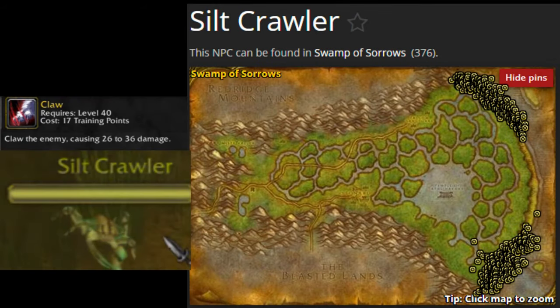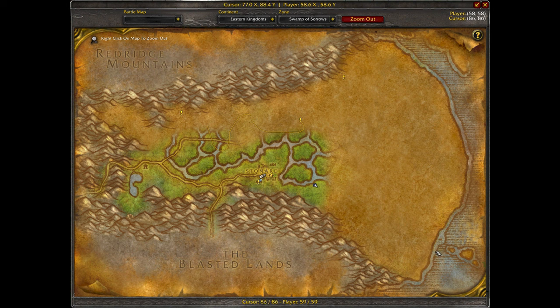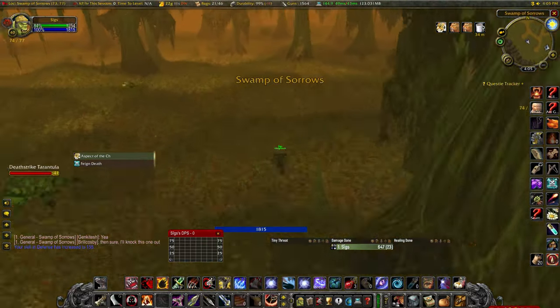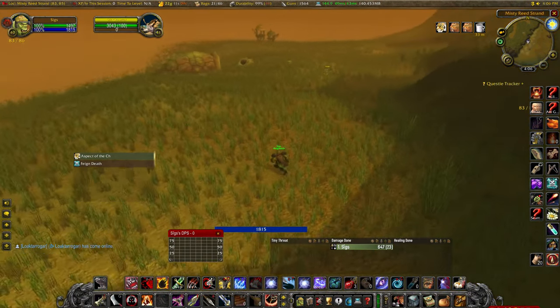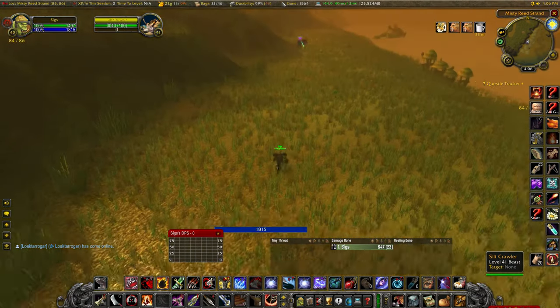Next up, we will need to find and tame a Siltcrawler in order to learn the Rank 6 Claw ability. They can be found in either of these locations along the shore to the east of this zone. Starting off from where we just found our Tarantula, you can head east through the swamp until you reach the shore. Just be careful for any enemies wandering about, especially the Elites near the Sunken Temple. Once you reach the shore, you should start finding Siltcrawlers all over in this area. Just remember that you will have to find one that is level 40, as you cannot tame pets that are a higher level than you are.